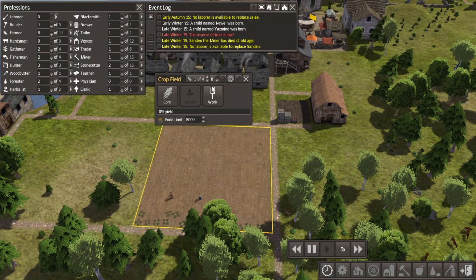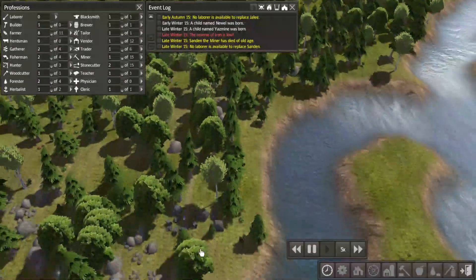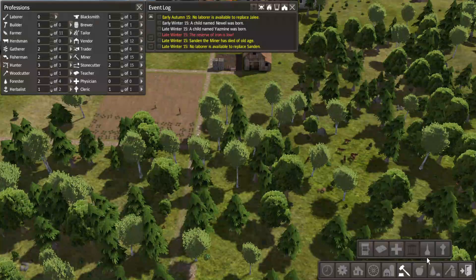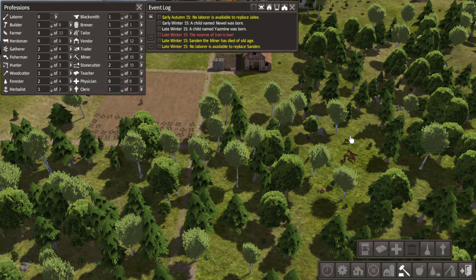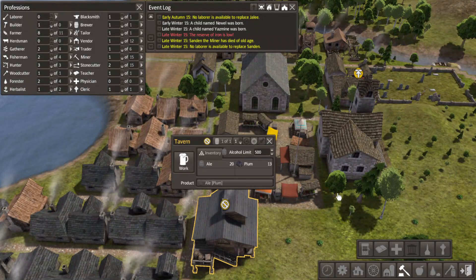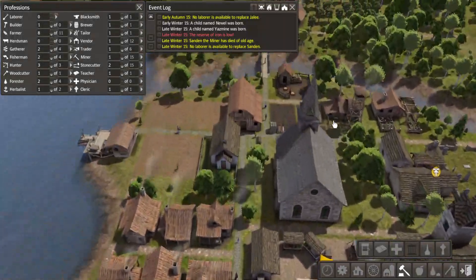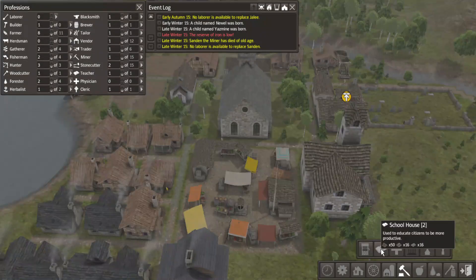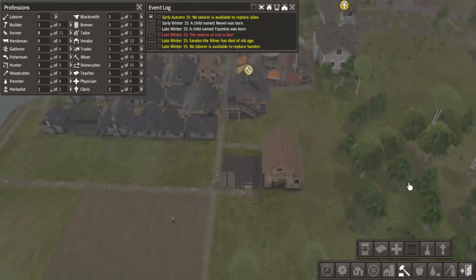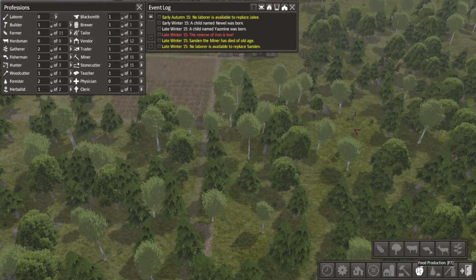All right, now all the farmers are getting back to work. It looks like she finished that, so we will go ahead and add a logging post. We haven't built the hospital if I'm not mistaken, but I'm not sure how necessary that is at this stage. This is a good spot right here, next to all the houses. Should we do that first? I don't think so. It's a pretty heavy toll on everything.